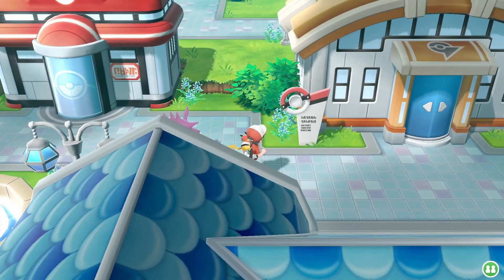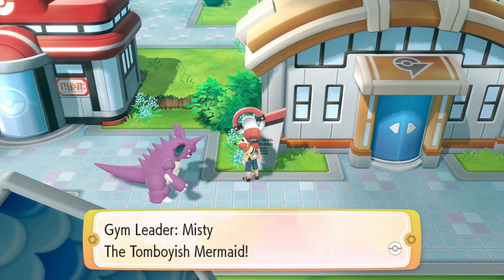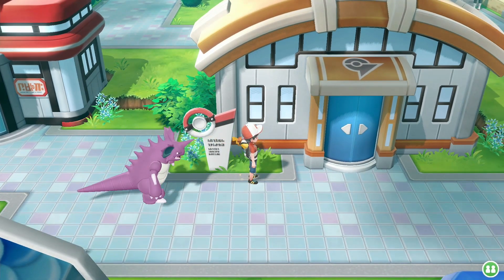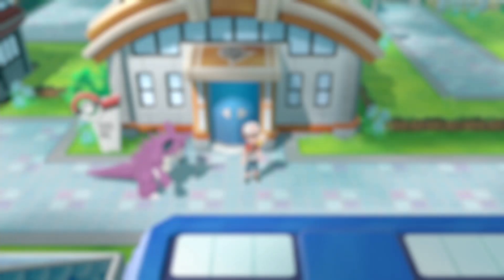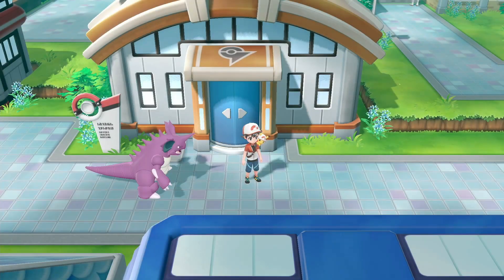In this episode we are going to be taking on the Cerulean City Gym — Misty, the tomboyish mermaid, I've never heard that before. On our team right now we currently have Jitters and Tyrant, so let's jump right into this.